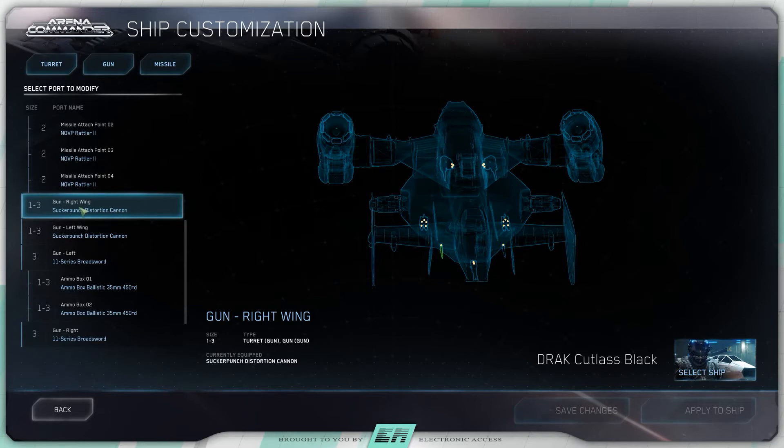On the right wing it has a size 1 to 3 hardpoint equipped with a Sucker Punch distortion cannon. And on the left wing it's also equipped with a size 1 to 3 hardpoint with a Sucker Punch distortion cannon.